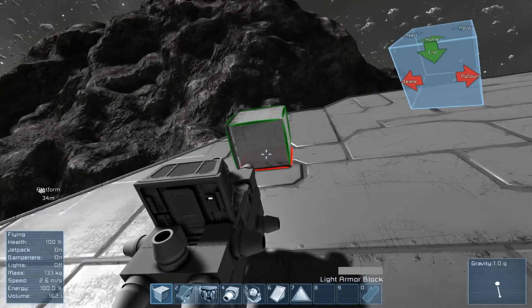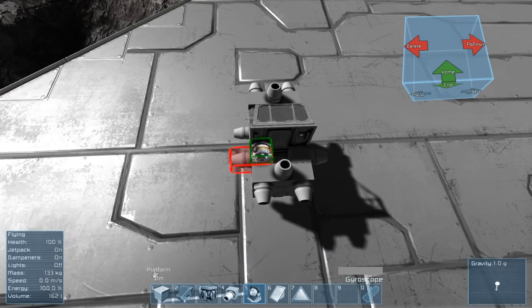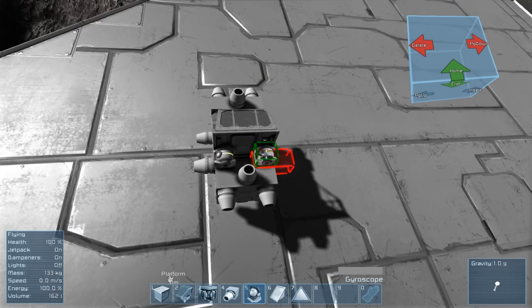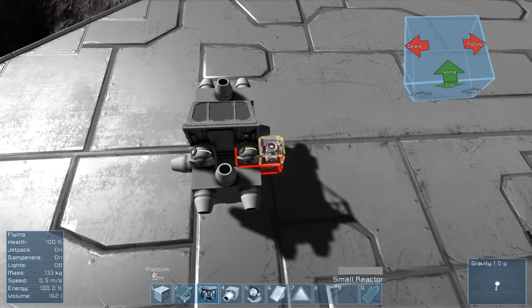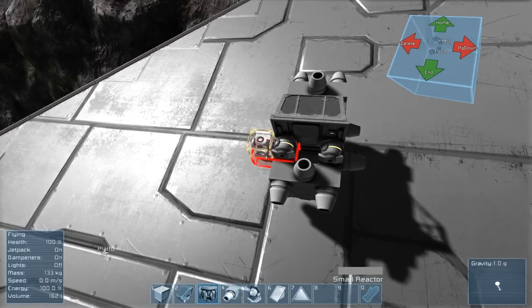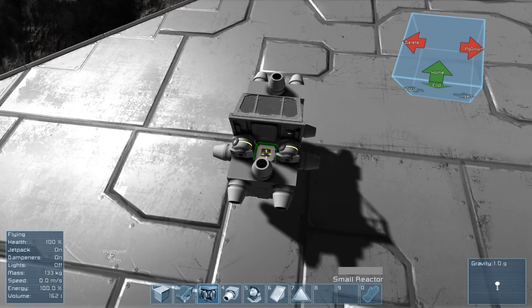Next thing you'll need on any ship is gyroscopes. What these enable you to do is essentially stabilize the ship — they give you some degree of control and movement over whatever they're attached to, even without engines. They're also there to give you control over your ship; without them the ship will be very, very unstable and potentially won't turn properly at all. You often need more than just one gyroscope — the bigger the ship gets, or the more maneuverable you want it, the more you'll want to add. And then finally we're going to add a reactor, which will power up our ship. That's the final component.